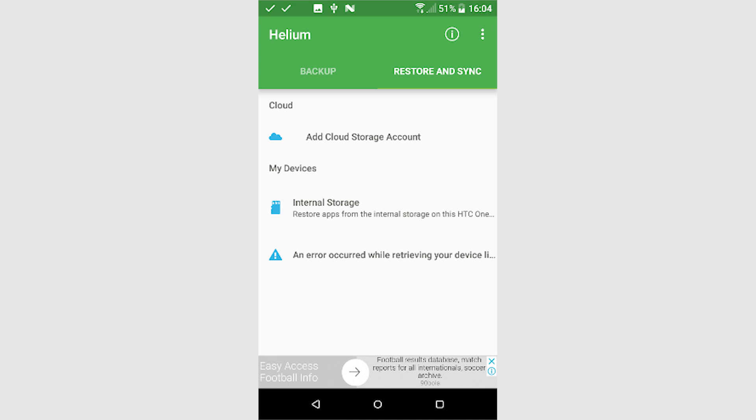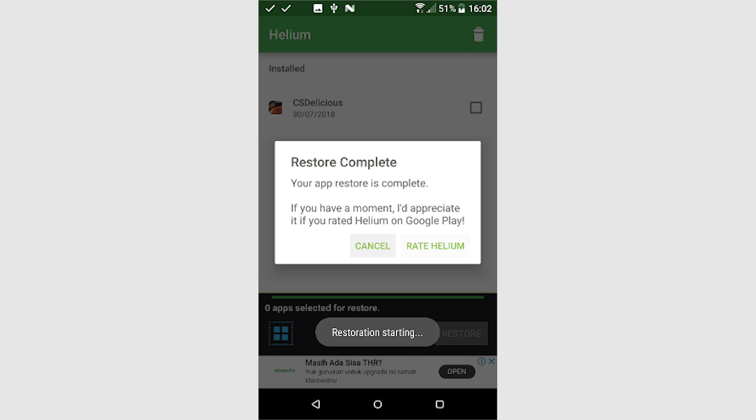Select Internal Storage to bring up the list of your backed up games. Select all the games you want to restore, tap Restore, then Restore My Data, and wait for the progress to complete.